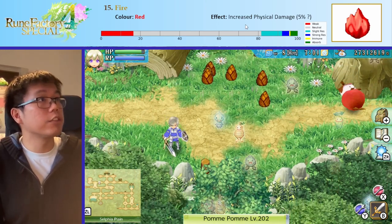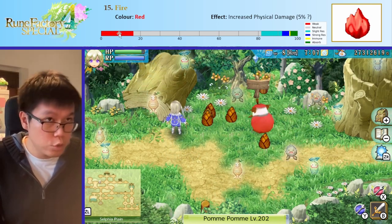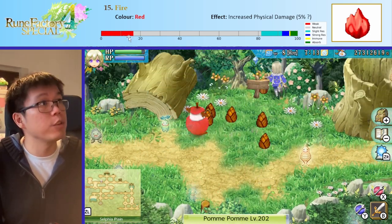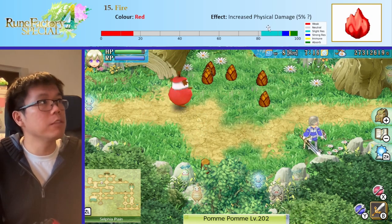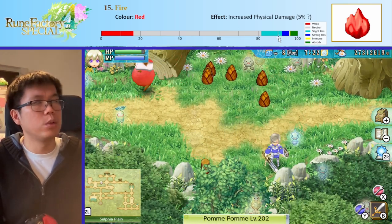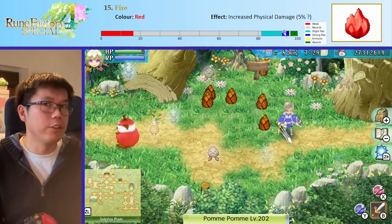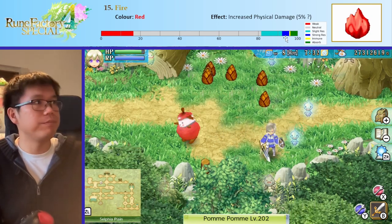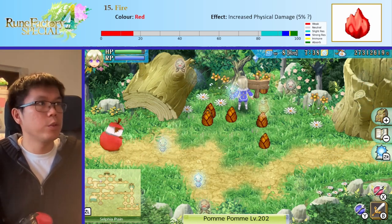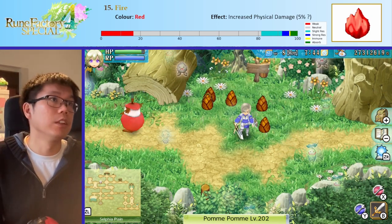On the bottom of this screen — this PowerPoint — I've plotted how many enemies are weak and resistant to each element. In red you can see how many enemies are weak to it — about 17% or so of enemies. Most enemies are neutral to fire, some enemies are slightly resistant. I define slightly resistant as taking 50% or more damage, and strongly resistant as taking 50% or less. Immune means they take no damage, and absorb means they absorb damage. So a lot of enemies are weak to fire, but most enemies are neutral to it.